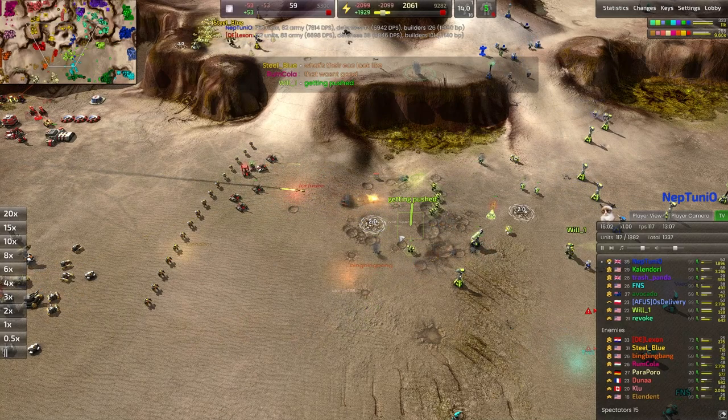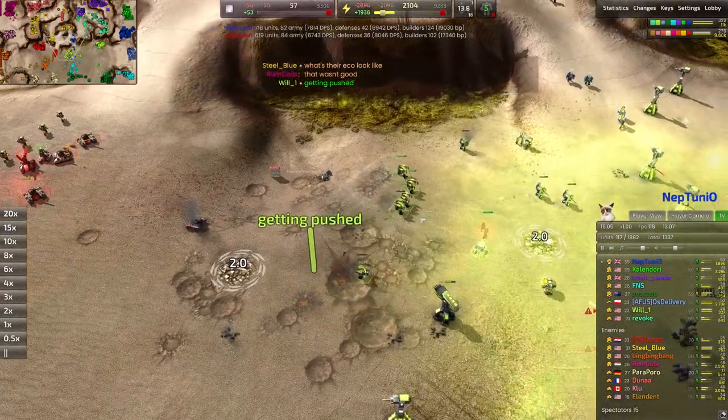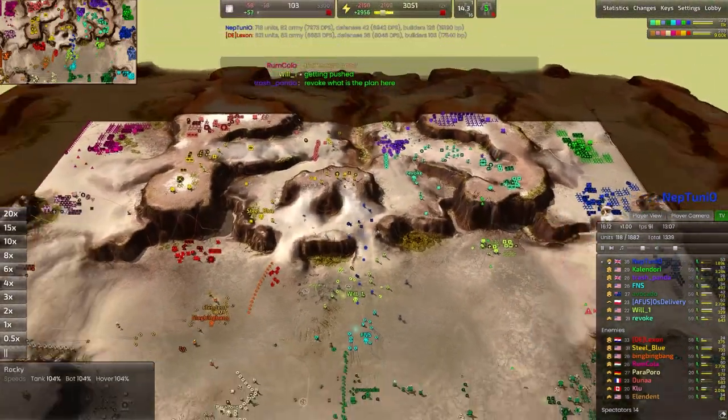Raining down sieges of fire, absolutely melting away these T1 units. It's like 30% more or less when those artillery rounds hit, so that is quite nice.